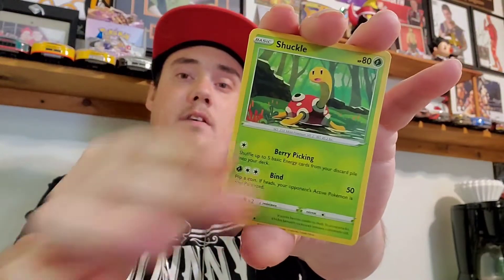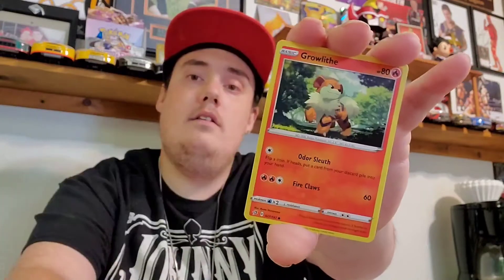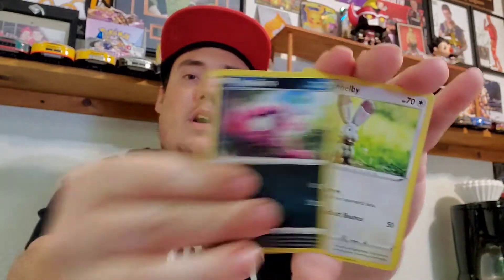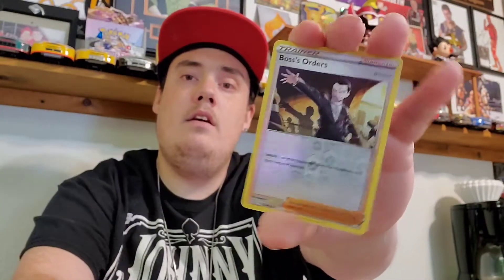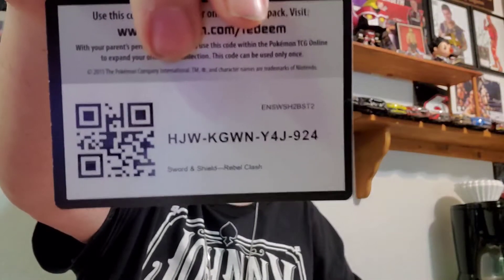Leaf Energy, Shuckle, Meditite, we've got a Growlithe as well, a Bunny, our Reverse — Boss's Orders! And a Regular Rare Scissor. We're definitely looking for that Boss's Orders card, the Full Art Trainer, and the two gold cards: it's Frostmoth and Galarian Perserker.